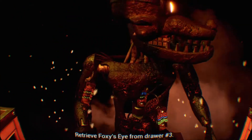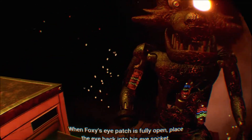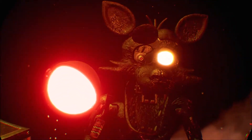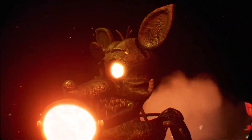Retrieve Foxy's eye from drawer number three. When Foxy's eye patch is fully open, place the eye back into his eye socket. Does it matter which eye? Looks like that one, I think.